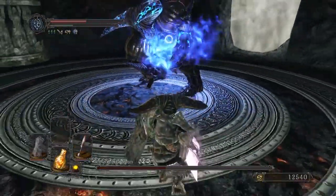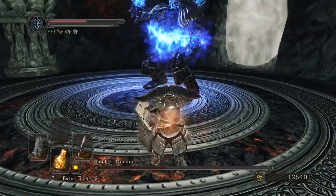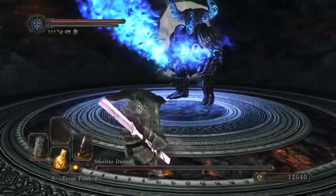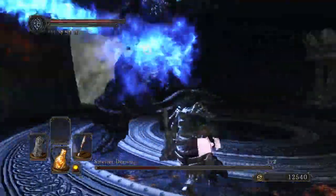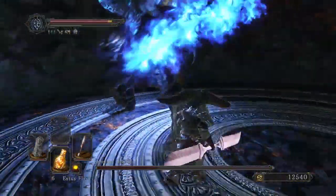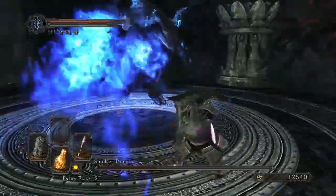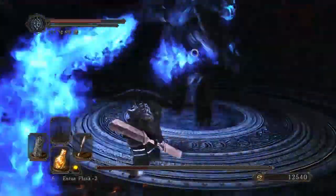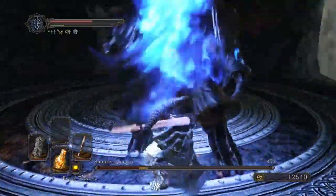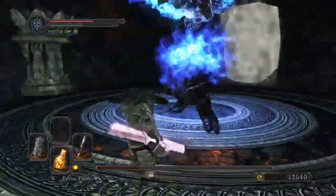I'm halfway dead and all I did was rub my face up against him — he didn't even hit me. Now he's really dangerous because his sword swings deal flame damage too. I gotta be super careful and fight him quickly because I can't last against this. My health's already near half and he hasn't even done anything.